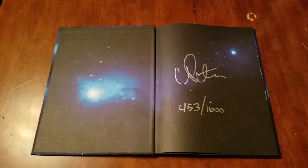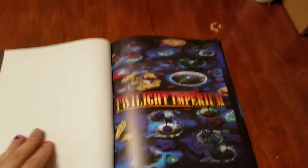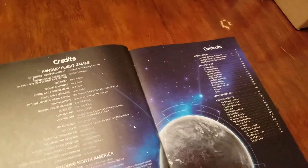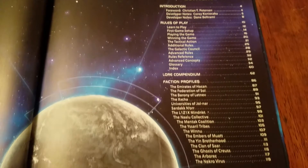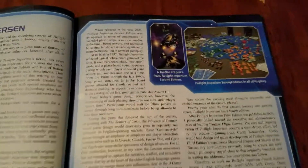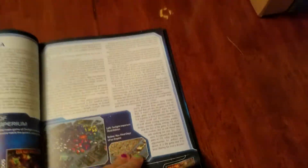Inside there's a signature — heck if I can make that out, but I'm assuming that it's Christian's. And they're all numbered. Some really nice photography of the board in action. The credits, table of contents, a foreword from Christian, and a little retrospective — 20 years of Twilight Imperium, different editions and such. Really nice.